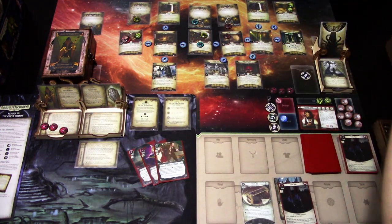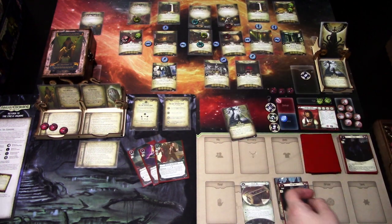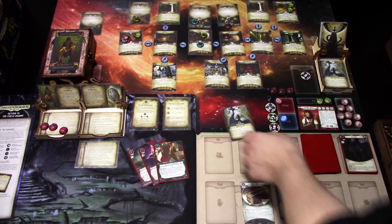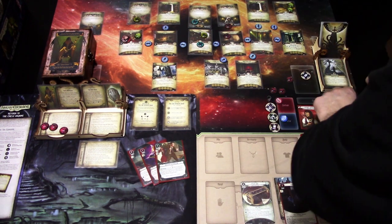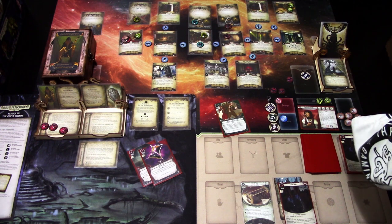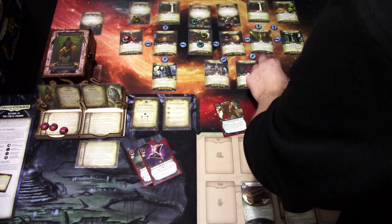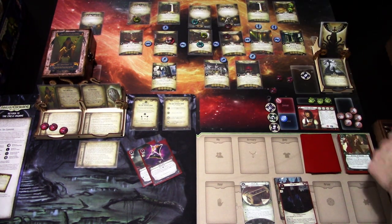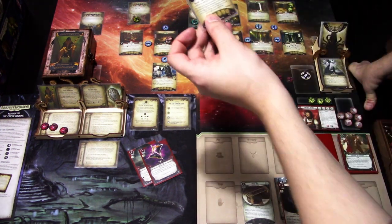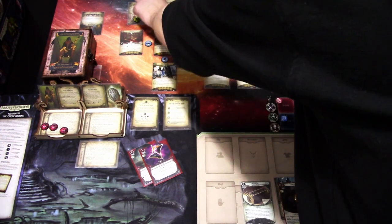Doom is three of ten. Encounter card is Unhallowed Land: test Agility 5 — zero, we pass, nothing happens. First action: investigate the Library using Breaking and Entering — we add our agility — eight versus six. Elder sign — we grab the clue, a victory point location. Second action: move and use Track Shoes to move again — plus one — we have the Eldritch token so we can enter the Vault. After the Vault is revealed, place one random set-aside key on it — we get the last key here.